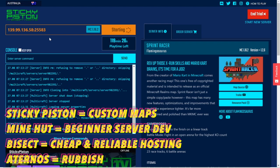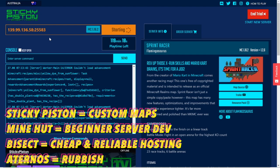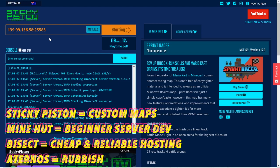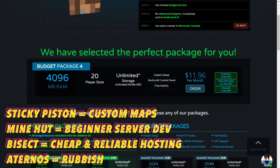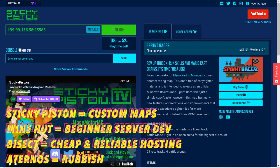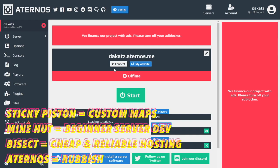To summarize everything: if you want to play custom maps with your friends, Sticky Piston is the way to go. If you want to get into server development, use Minehut — start with a free plan, play around with it, then either save your world and port it to a different host or start fresh on a paid service. If you want to pay for hosting, I recommend Bisect Hosting — I've been using them for years, the default plan costs three dollars per month, it's really cheap and really good. And the last one was Aternos — look at that user interface, it's absolutely terrible, don't use it.